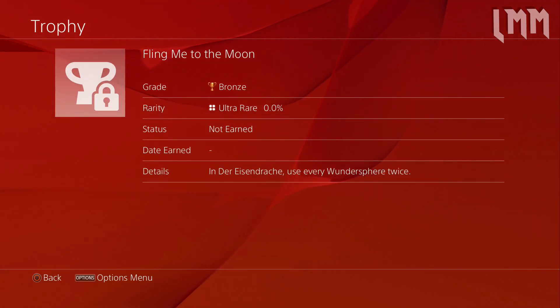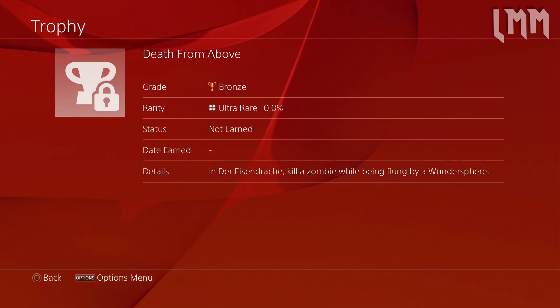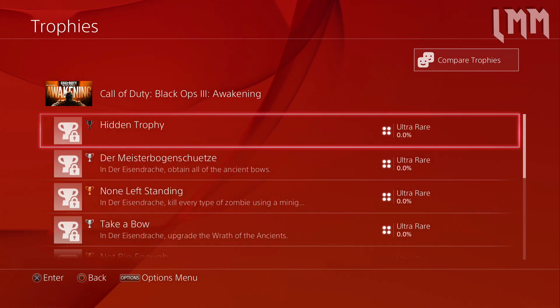Fling Me to the Moon - interesting with the moon reference - in Der Eisendrachen, use every Wondersphere twice. That's sort of the trampoline thing we see all around the map. And Death From Above: in Der Eisendrachen, kill a zombie while being flung by a Wondersphere. So we have to kill a zombie in midair, doing trick shot type stuff or maybe using the Wonder Weapon while being flung across the map.